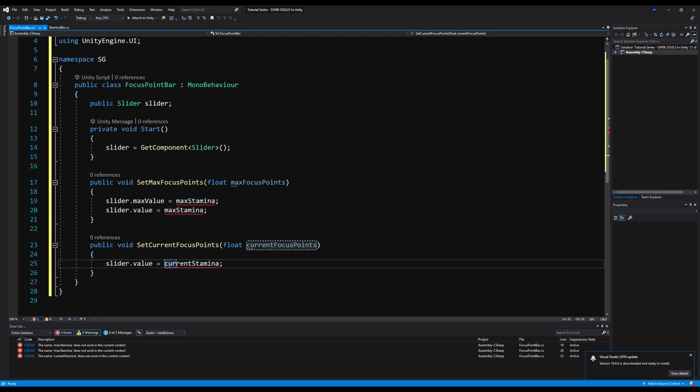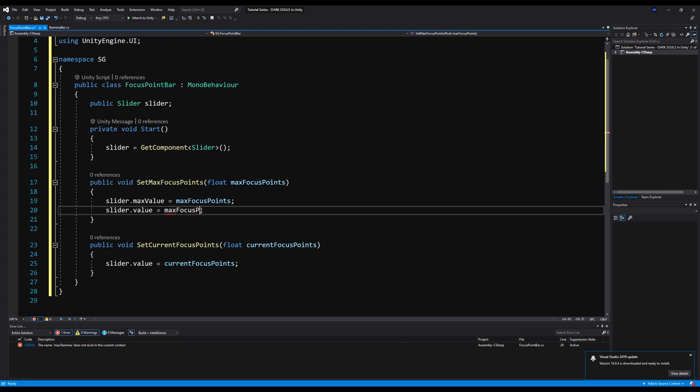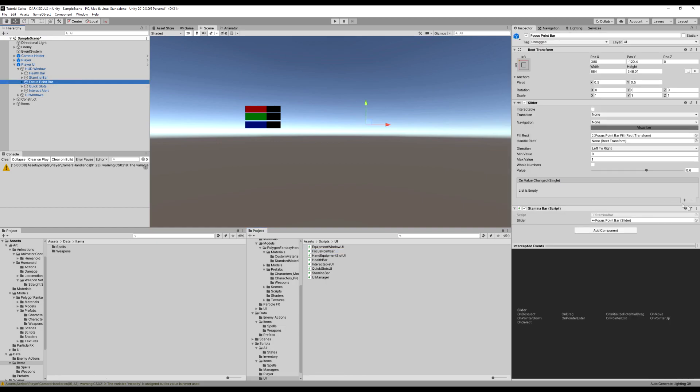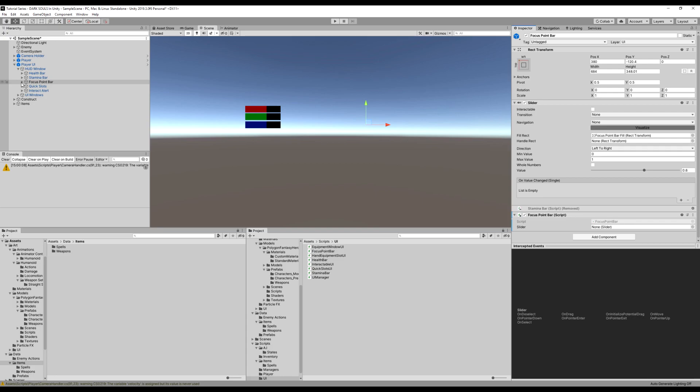This is going to be a pretty straightforward video. We're going to enable some checks before we cast our spell, search the spell on our inventory, and compare our current focus points to the focus points needed to cast the spell. We also need to go to the player stats and set up our focus points stat. Let's remove the stamina bar from that and add the focus points bar script, then drag that bar in and apply to prefab.